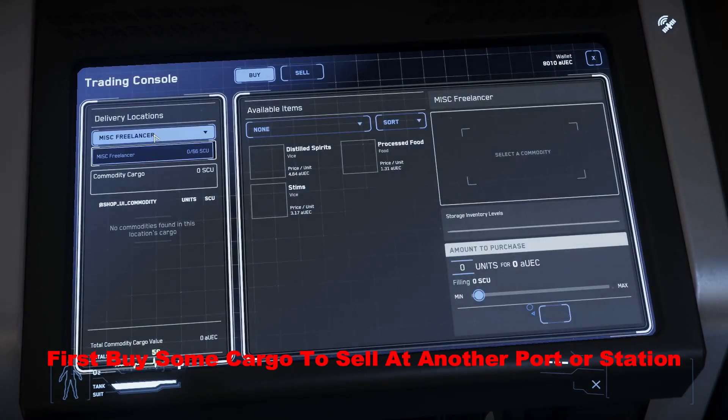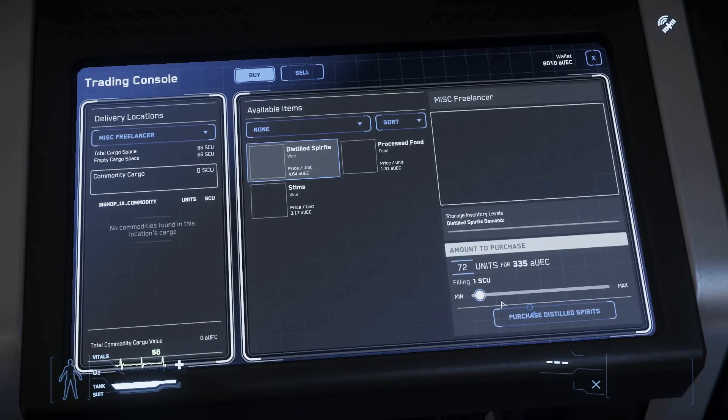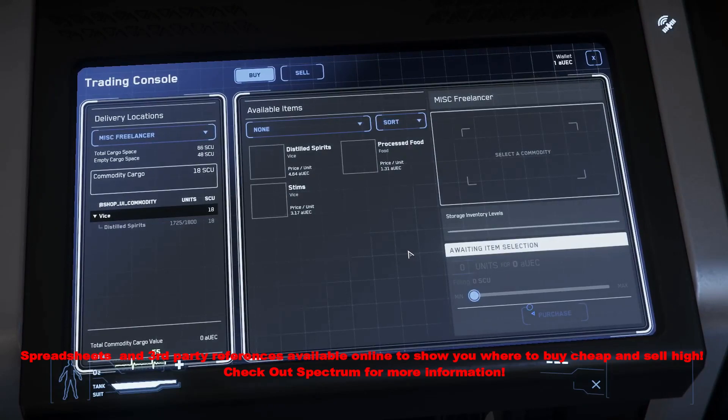You will want to buy some cargo to sell at another port or station, so don't spend all your credits on weapons and upgrades if you are new — that will come later. You will find that there are spreadsheets and third-party references available online to show you where to buy cheap and sell high. Check out Spectrum for more information.